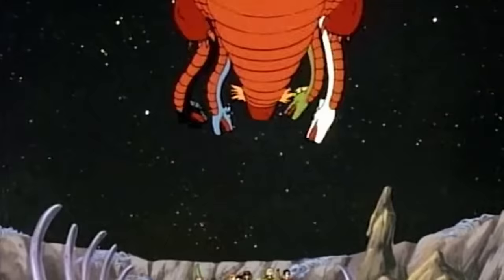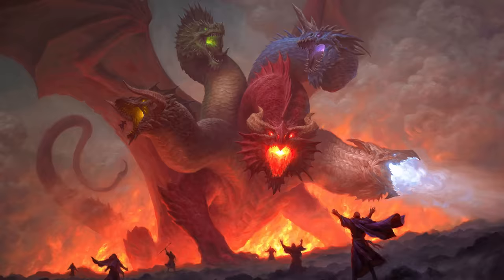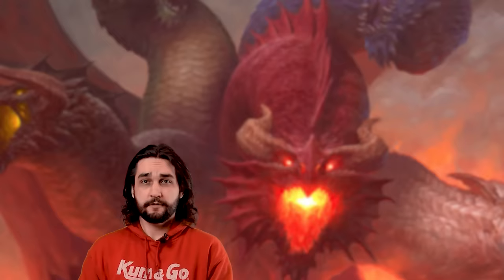It's Tiamat! We all know Tiamat as the evil, many-headed goddess of chromatic dragons. She is the mother from which all red, blue, green, black, and white dragons descend. Each one of these draconic races is represented by a different head on Tiamat's body, which makes sense, sort of.